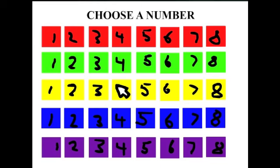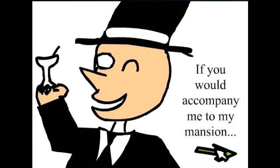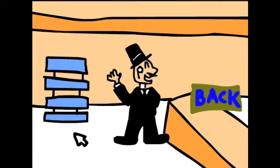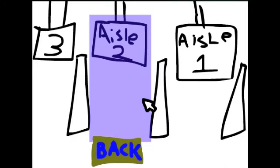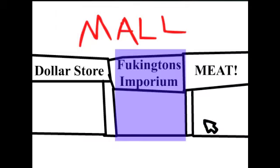Choose a number. I have a lot to choose from — let's pick Red One. Wrong! You died! Let's see what happens if I just choose... no. Let's see what's in Fukington's Emporium. Let's start at Aisle One. There's a lot of buttons here — the sign says they all kill you except for the one that brings you to a magical valley. How the hell do I know which one that is? They all look the same. Wrong! You died! Damn you!